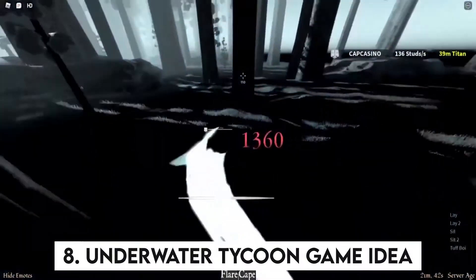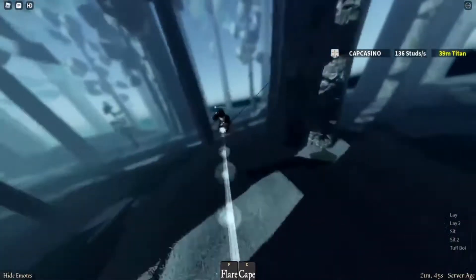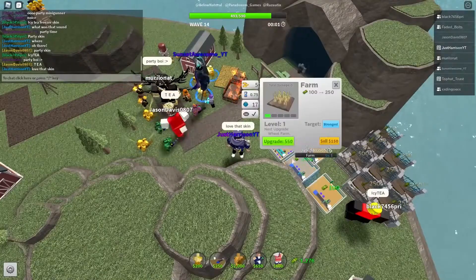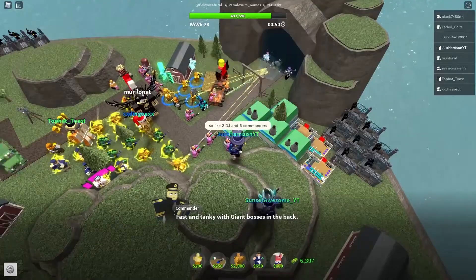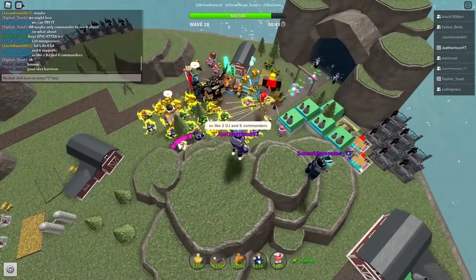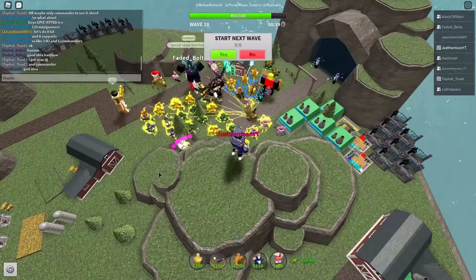Number 8: Underwater Tycoon Game Idea. Based on those popular tycoon games, but this is a more unique two-player tycoon idea set underwater. All the tycoons start off in a bubble on the seafloor, and once you buy submarines and other items, you can explore to find coins and other things around it.